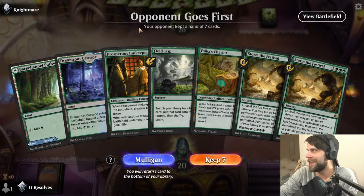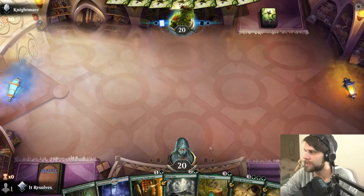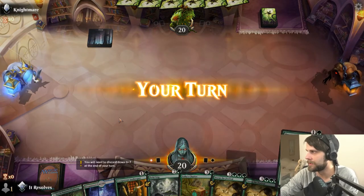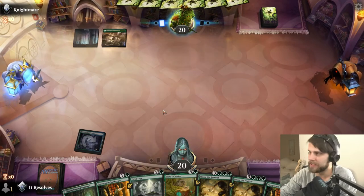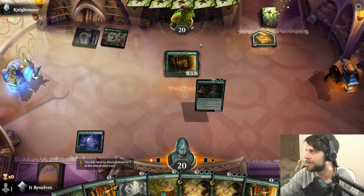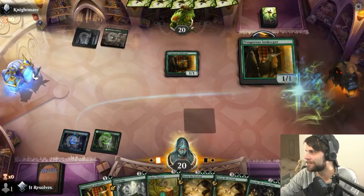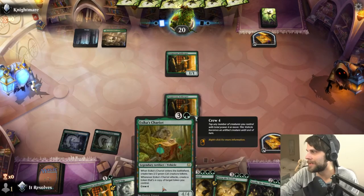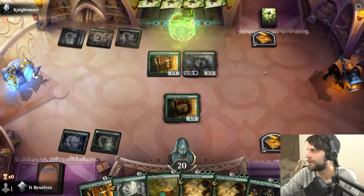Here we are for game number one with this list, and yeah, a pretty solid start. The Storm the Festivals are a little ways off, of course. But what we can do is get a turn-two Innkeeper down and then use that treasure token if we need to to get a forest. We'll lead on the Cascade. We don't have any turn-one plays here, so it's perfectly reasonable to go ahead and throw this out there and hopefully get the Innkeeper down next turn.